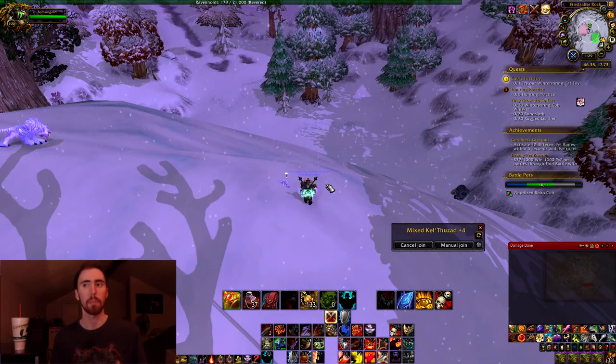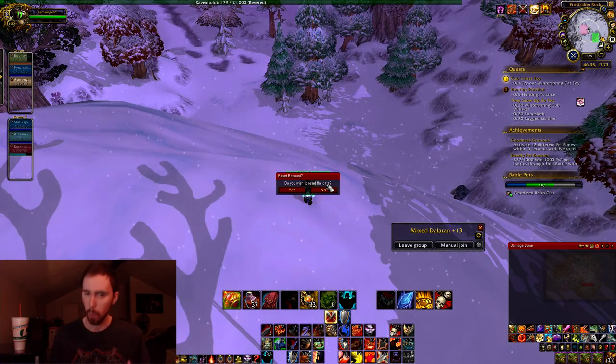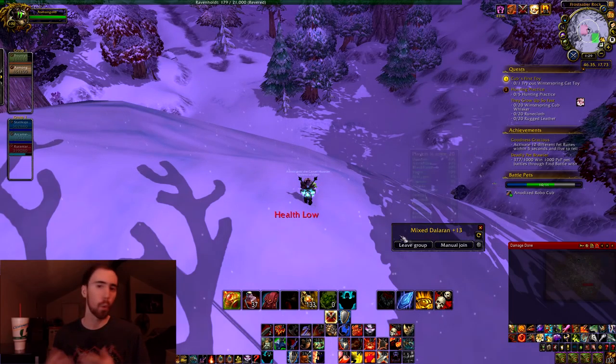As you guys can see, I go to a different realm and it makes the little Winter Spring Cub disappear, and then I resummon him and he has another quest. I'm able to pick up both the different quests, and I can do both of them simultaneously. I'll show you guys in a second here with myself turning them in at the same time — it's not like if you turn in one, the other ones go away or anything weird like that. You can get all four of them.